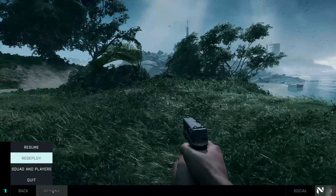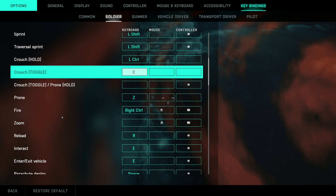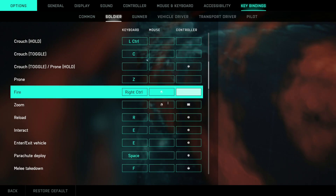Go to key bindings, go to Soldiers, go to Fire, and then on the controller setting column you click and then hold Escape — remember to hold the Escape button. But the game seems to crash when I try to do this in-game.